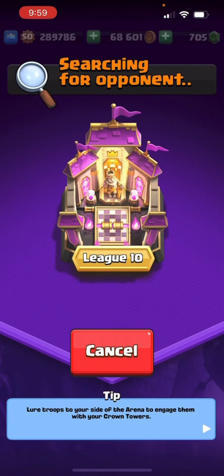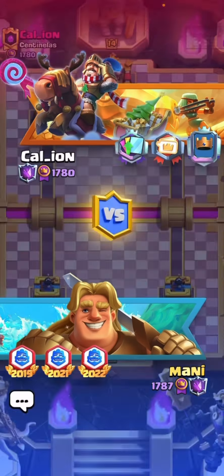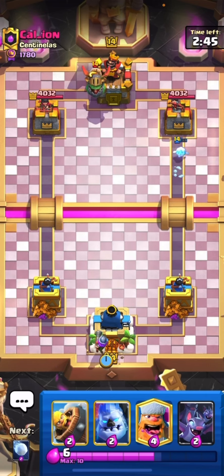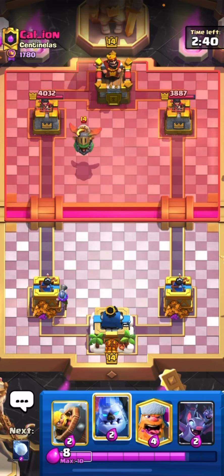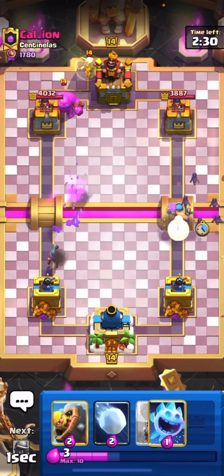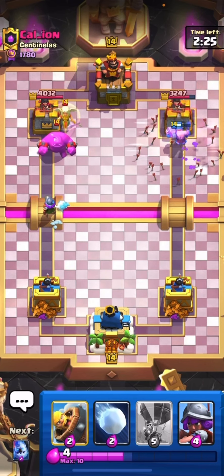Let's go into the next match and see who we'll be facing against. We finally got the following match against Call Iron — let's see what he's playing first. I'll go with the ice spirit and put the mosquito on the back. Let me see what spells he has got. Let's try to go in this lane as well, just to make sure — and he goes on that lane as well.